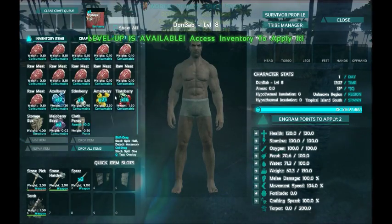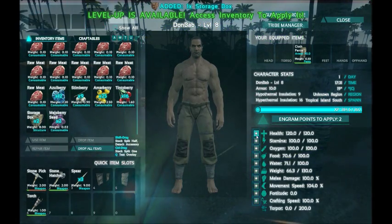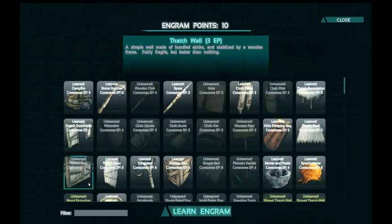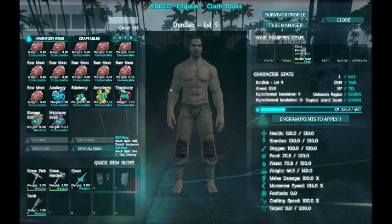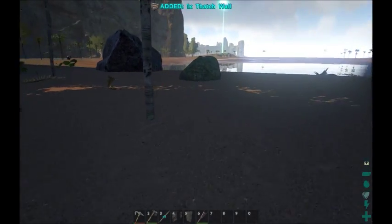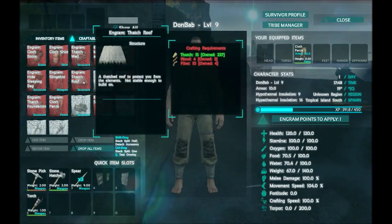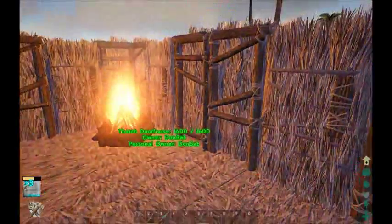I'll make one more storage box — that will give me my next level. So level eight going to level nine, I want to increase weight some more. From here I want to get the walls, cloth shirt, and cloth boots. I can actually start replacing some of the doors with walls and I'll show how that's done in just a second. I need to make four ceilings — I need wood and fiber for the roof. This should get me close to my next level.